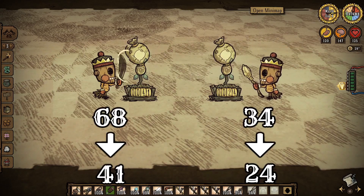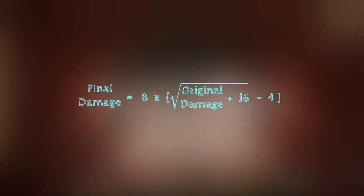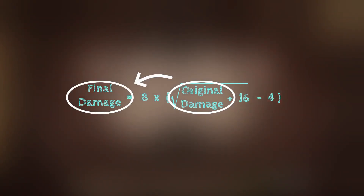The portion of damage reduced differs between different weapons. So is my enemy's defense not based on the enemy's stats, but based on my damage? This is the planar defense formula — it uses weapon damage to calculate the final damage output.